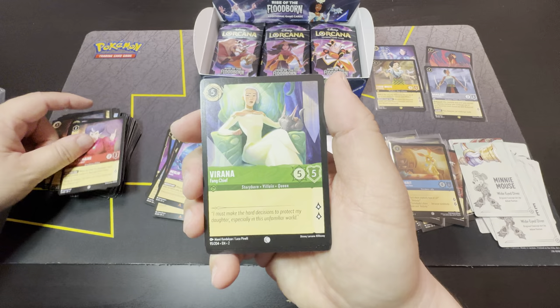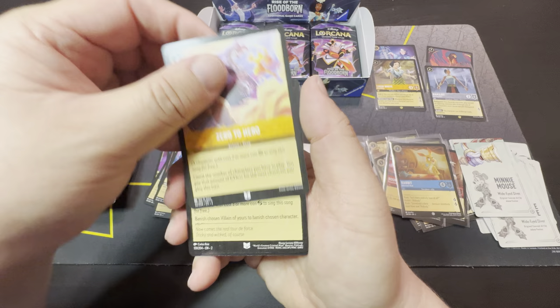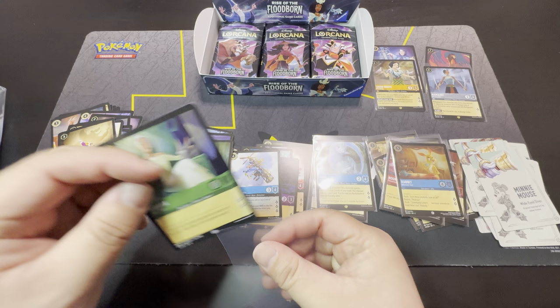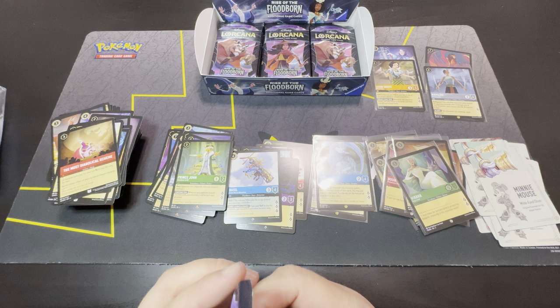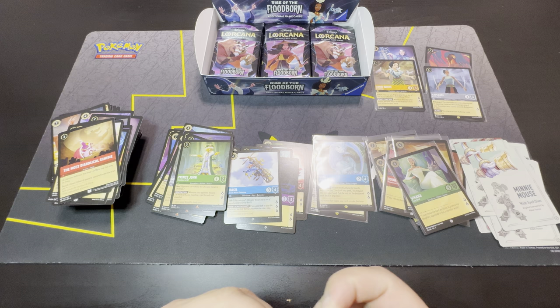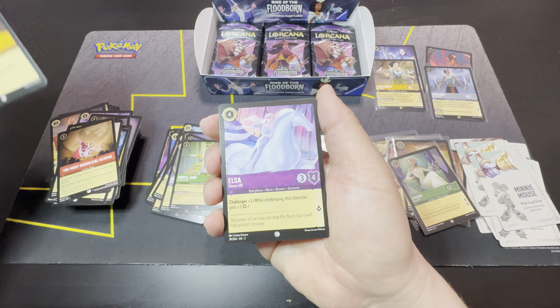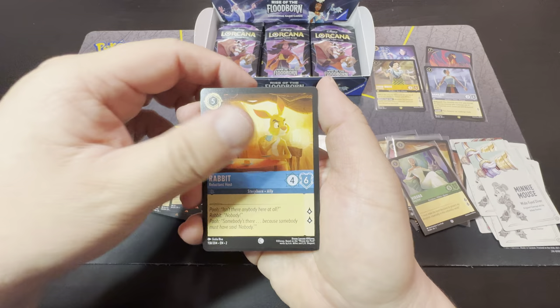Lady Tremaine, Verana, Jasmine, Hercules, Fairy Godmother, Zero to Hero, Most Diabolical Scheme, Goofy Night for a Day, Prince John, Verana as cold foil. It's not fast — you can't flip these cards really quick. I list them all on TCG Player and it would take a week or two for me to be able to sell enough to make back for one starter deck.